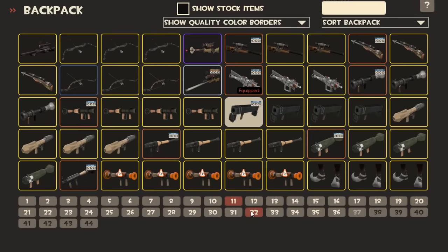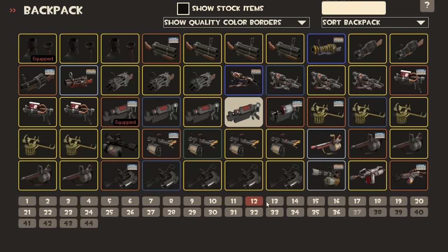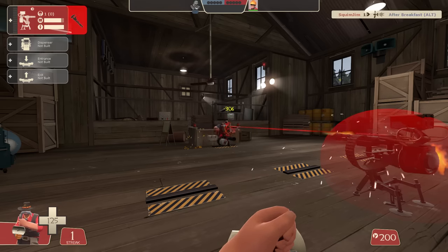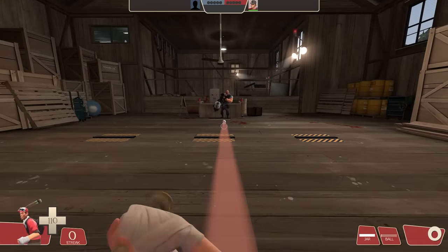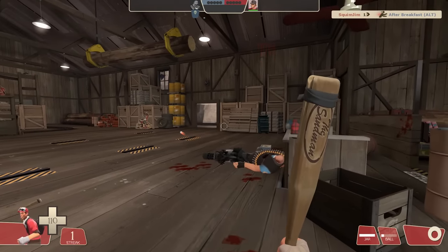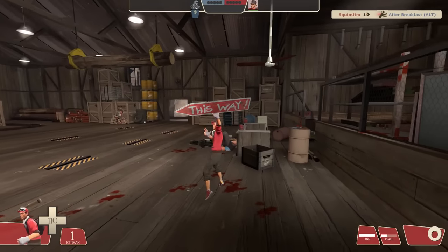But you know what? I think all of those weapons are salvageable. Some of them might need big changes, but they can or they have been fixed. The Wrangler is conceptually a completely fine weapon, the only problem is just how stupidly powerful the shield is. And while the original Sandman was easily the most broken weapon ever put into the game, the basic concept of a Scout melee that launches a ball is cool — you could totally work with that.